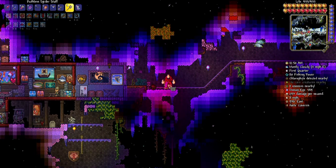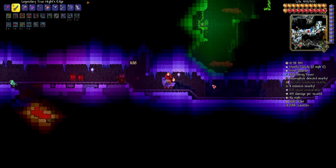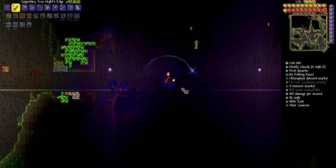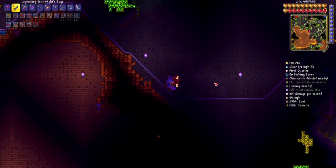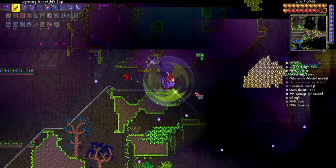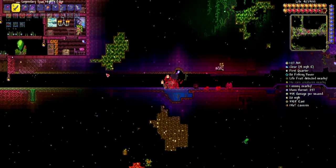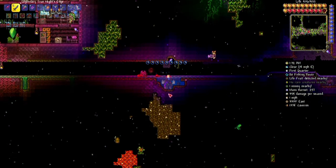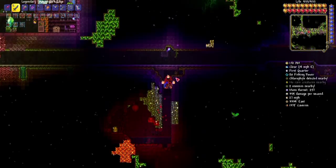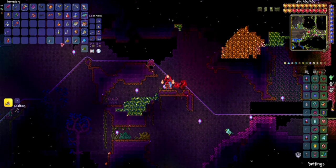Oh, I forgot about the Spider Staff — I forgot to change my summon weapon. It's really laggy here. I've already found several Chlorophyte, but still finding the Life Roots. It says there are Life Roots here, which are technically underneath. I got another Life Root.